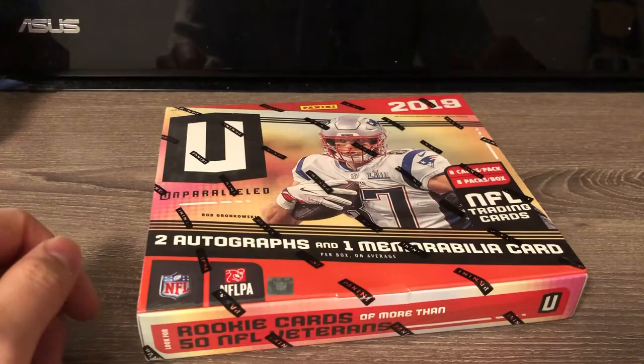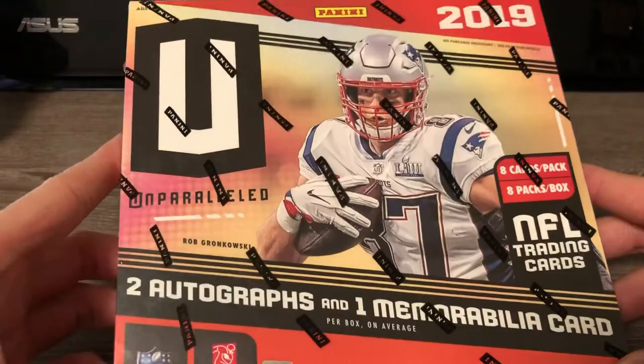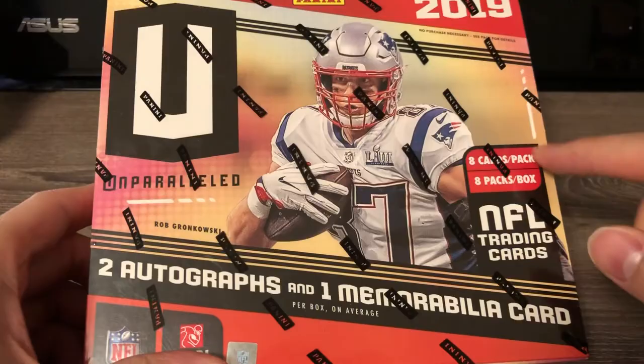What's going on YouTube? Back with another box break here and today we are breaking football. We have a box of 2019 Unparalleled - it's the hobby box - and we get two autos and one mem in a box, with eight cards per pack and eight packs per box.